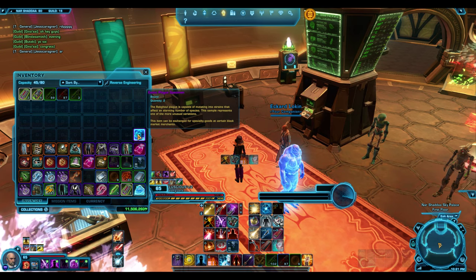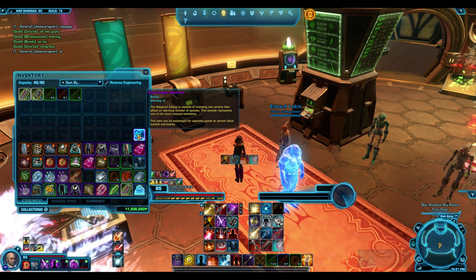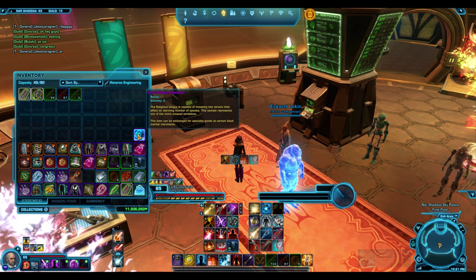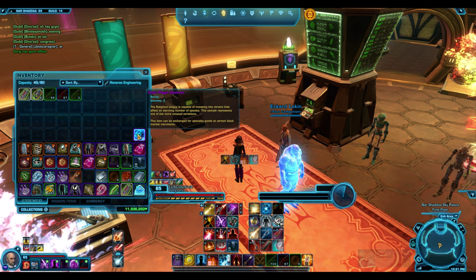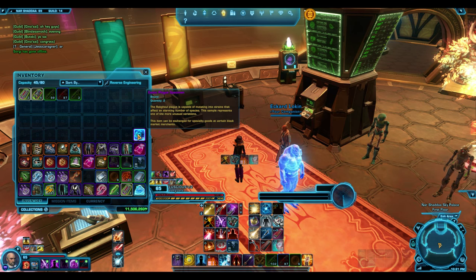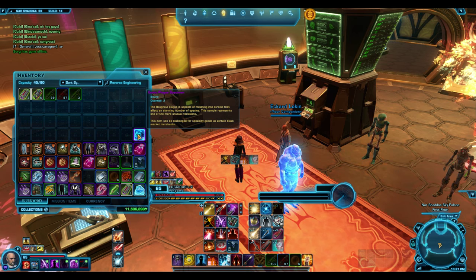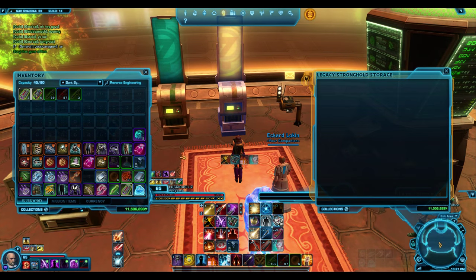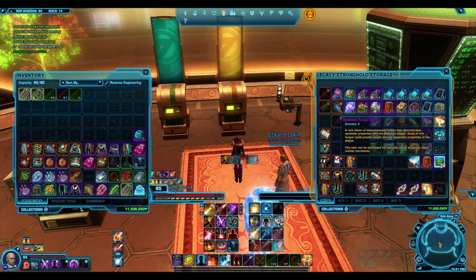You can farm exotic plague specimens — just find a group that's doing it. Everybody in the group is guaranteed an exotic plague specimen. Kill it, get your exotic plague specimen, switch instance, look through all the Alderaan instances. You can get several of them. You can also use the symbiotic fungal bloom as well — he does like Ratgul event items.